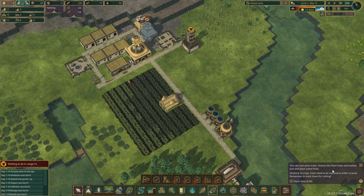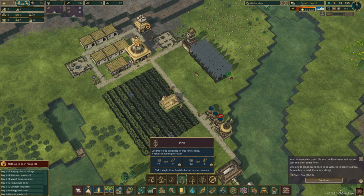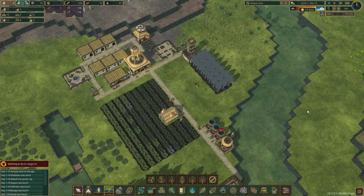So we've got that — now you can plant trees. Choose the plant trees and bushes tool. They want me to plant pine — they want me to plant 20 pine. I guess we'll do it like this. Eighteen. Your settlement is now self-sufficient as long as the water keeps flowing. Consider building a dam or placing more water tanks to help your beavers survive the drought. The tutorial shows you the basics but there is much more you can discover on your own. Okay, so that's the extent of the tutorial.